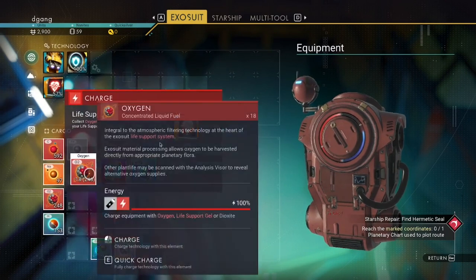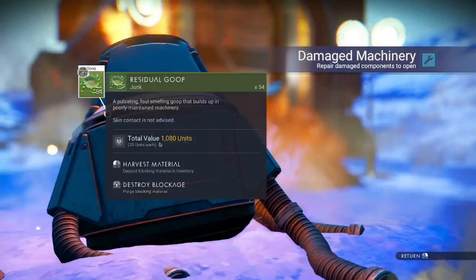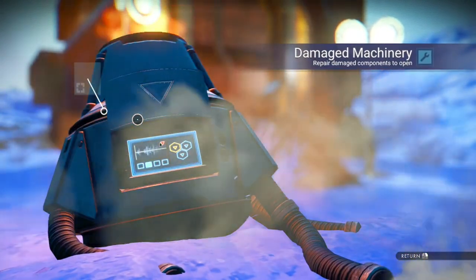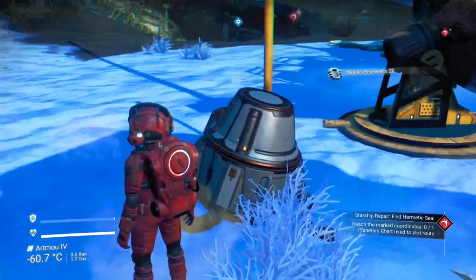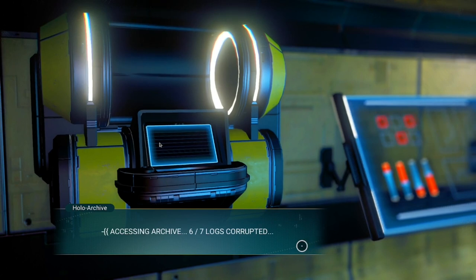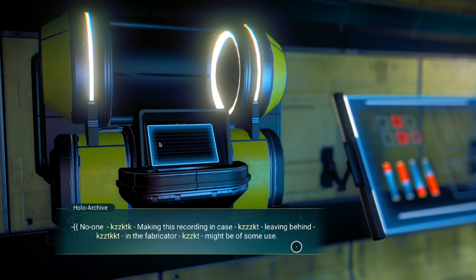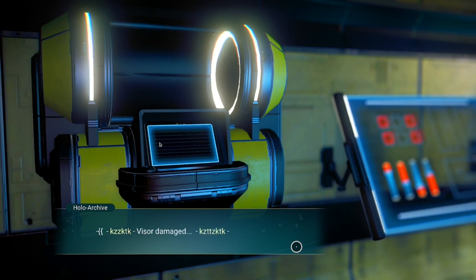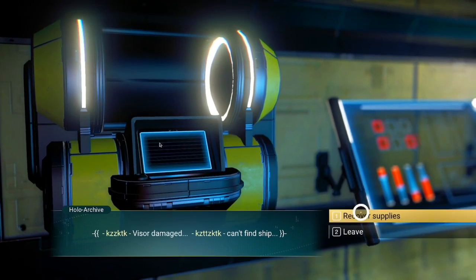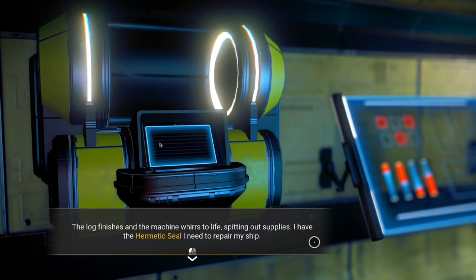I have some oxygen, so let's refill life support. We got nanites. Accessing archive — six of seven logs corrupted, entry follows: making this recording in case, leaving behind in the fabricator might be of some use, visor damaged, can't find ship, recover supplies. The log finishes and the machine whirs to life, spitting out supplies. I have the hermetic seal I need to repair my ship.